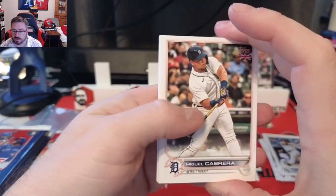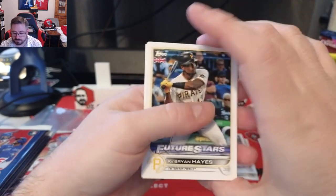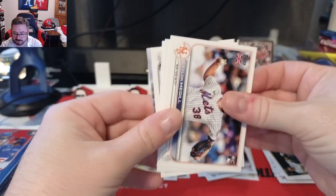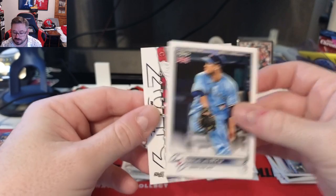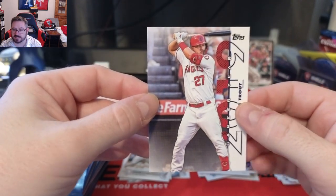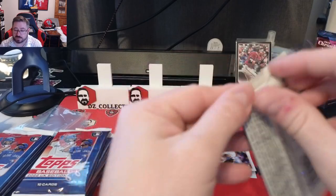Pack three: Miguel Cabrera, Richie Palacios rookie, Future Stars, Ke'Bryan Hayes, Manny Machado, Aaron Judge — love that as a Yankees fan — Tyler Mahle, Lars Nootbaar rookie for the Cardinals — great one — Nick Madrigal, Hyun-jin Ryu, and a Career Year insert: 2019 Mike Trout. Really cool card — any Mike Trout is a good card.